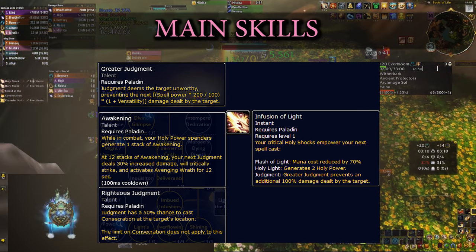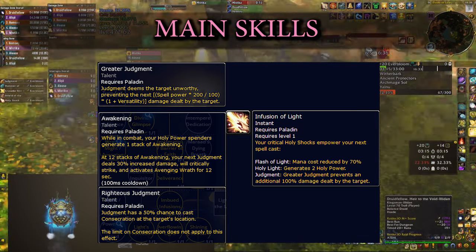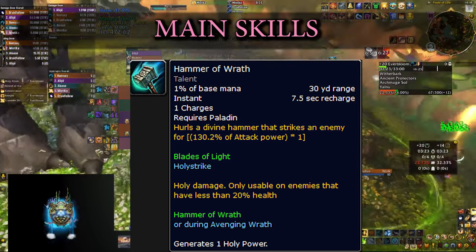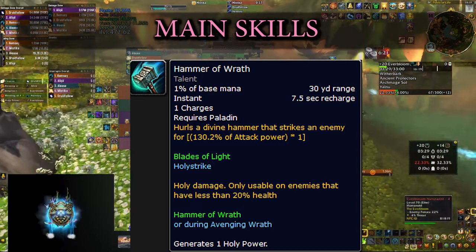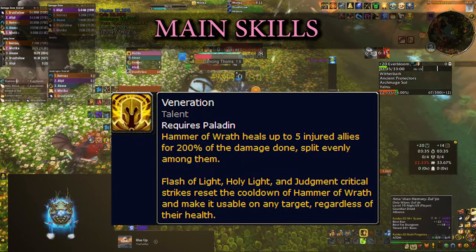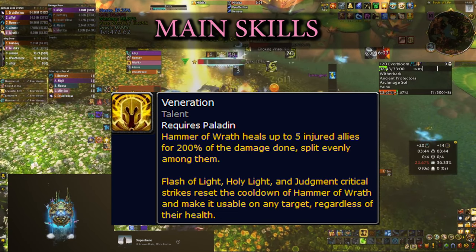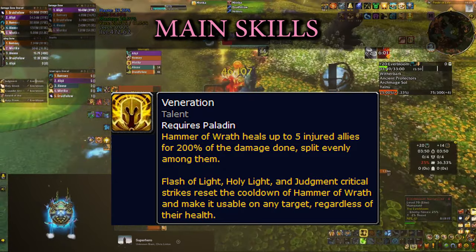Judgment can also cast Consecration at your target's feet, which gives you increased damage and healing. The spell has a 12-second cooldown, but you want to press it as soon as it's up to trigger all those effects. Last but not least, Hammer of Reckoning is a ranged single-target attack that does significant damage but is only usable on enemies below 20% health or during your Wings, and it generates one Holy Power. The 7-second cooldown is offset by the Veneration talent, which adds a passive healing effect every time you press it and gives you additional options to use it on higher-health targets if you land a critical strike with other spells.